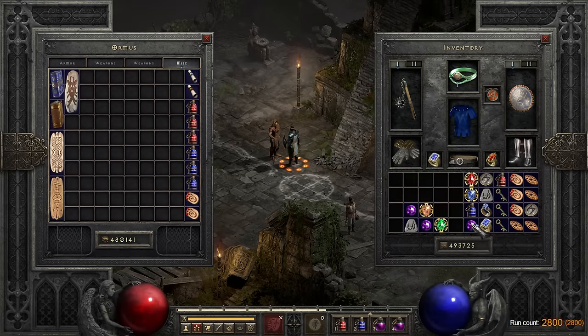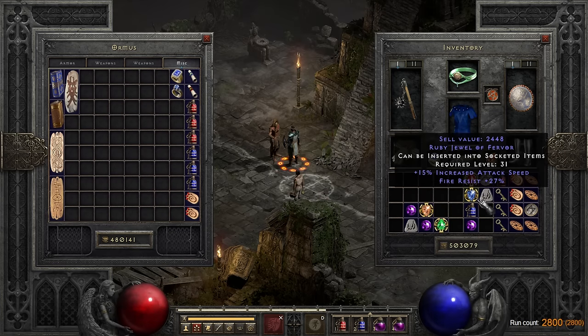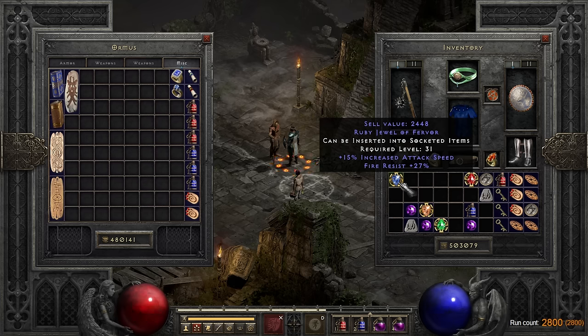On round 2800 I found the first non-facet jewel worth including in the video — a Ruby Jewel of Fervor. Anytime this drops I can't help but think I wish it was the enhanced damage and attack speed version, which is also called a Ruby Jewel of Fervor, but this was still an awesome find. I'm probably going to put it in the Andariel's Visage that I found earlier for my mercenary — though ideally I'd want an ethereal one, always waiting for something better is a good way to never use any of your good loot.